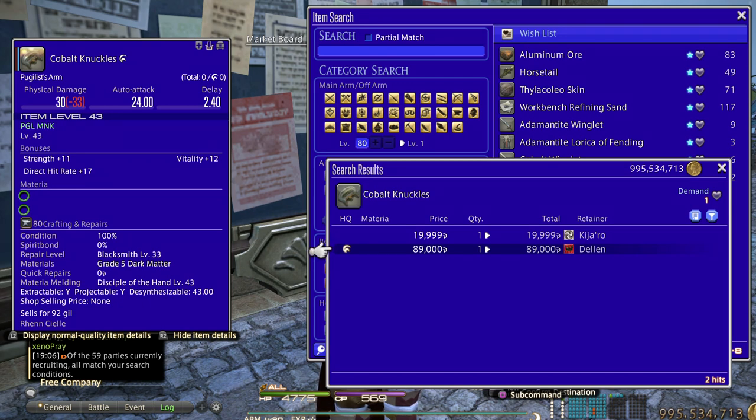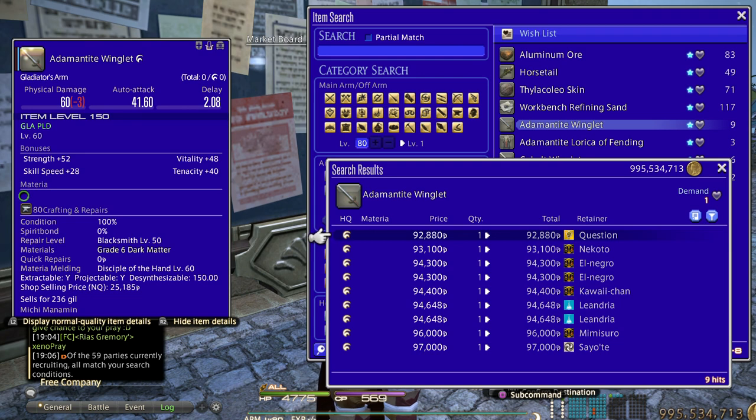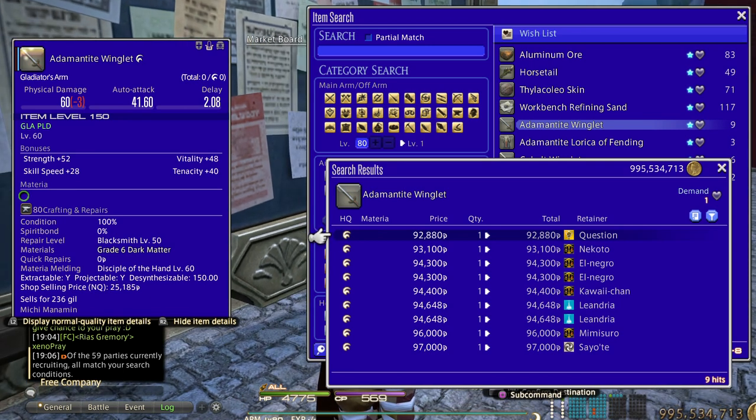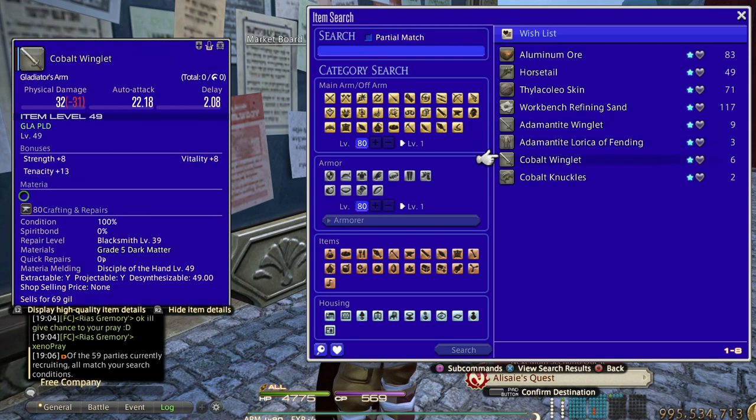You can check that link and see which level range you can make, then check your market board for every level range to see what's selling best. These are always good because there will always be people leveling up who want a quick way to earn XP from Grand Company dailies — they give an insane amount of XP, and even with Ishgard Restoration being a great leveling method, GC dailies are still really strong. For example, Adamantine Winglet is for level 60 quests and Cobalt Winglet is for level 50 quests — really good sellers.